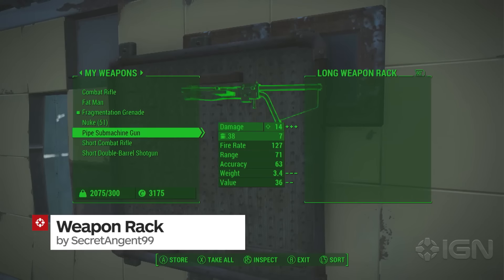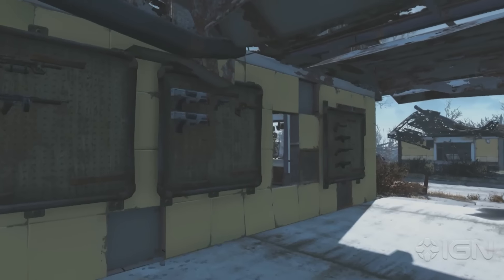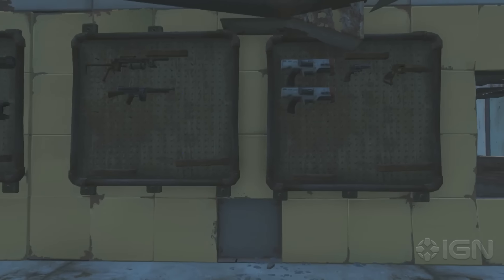I usually throw everything into a mailbox in my Fallout saves, but with the Weapon Rack mod from Secret Agent 99, you can display all of your weapons like they were meant to be. Add this to the Settlement mod from before, and you can have it all — a pretty settlement and a fancy display.